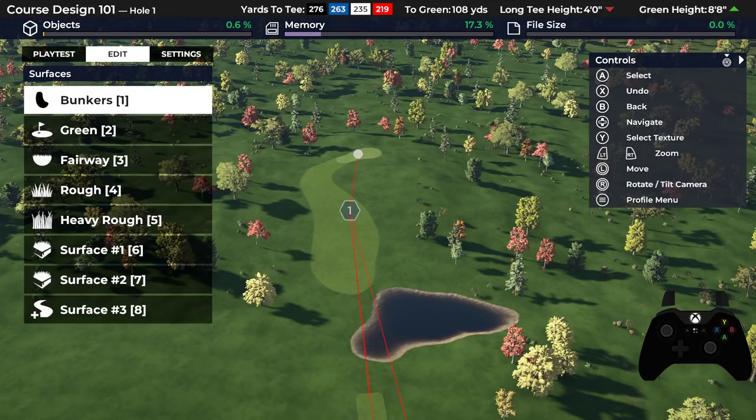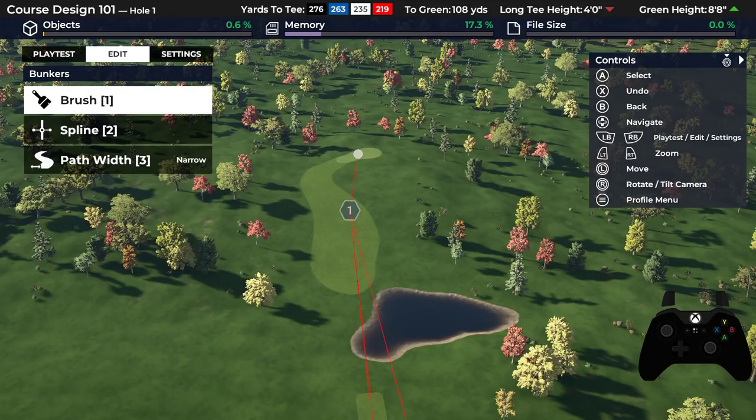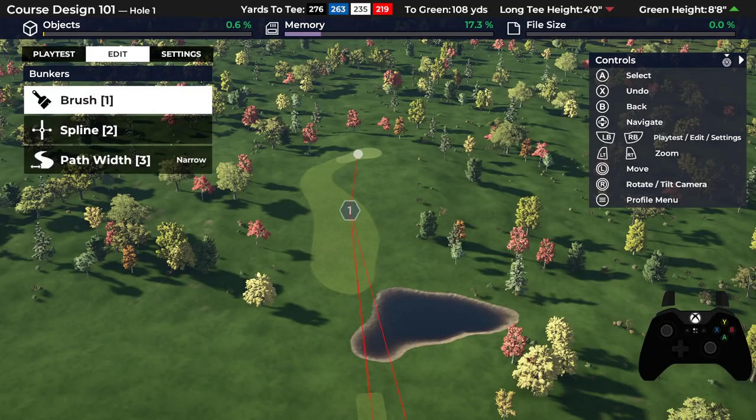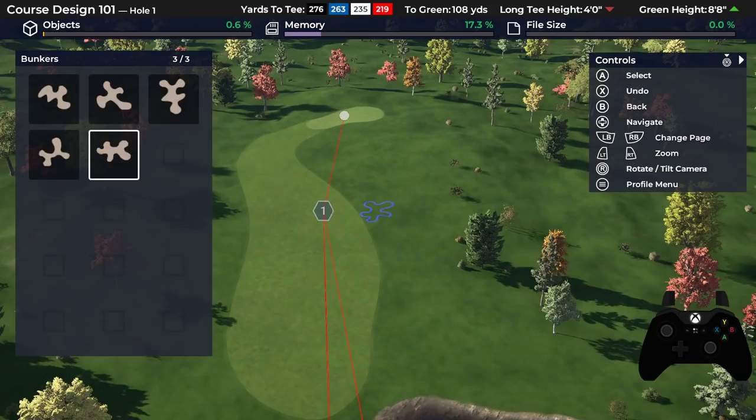We're going to go to Create Surfaces, then Bunkers. This menu should look familiar — it's exactly the same as for fairways, rough, and greens. We've gone over this already: Brush, Spline, and you can adjust the path width too. The first way I'm going to show you is using brushes. We haven't used brushes a whole lot — we've been splining most of the time — but a lot of people use brushes for their bunkers.